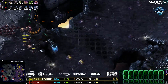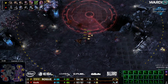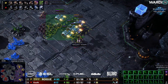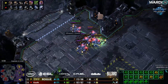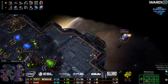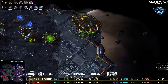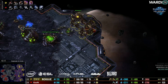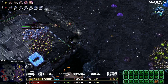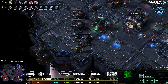Lings, Banes, and Mutas are gathering on the right-hand side. A scan comes down over here, more creep tumors getting picked off. The 3-3 upgrades about to finish. Nothing too exciting for a couple of moments — a little bit of a drop here. Mutas are starting to come on the map so these drops aren't going to last too much longer. New Widow Mines setting up as well.